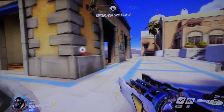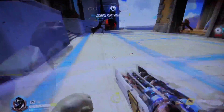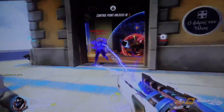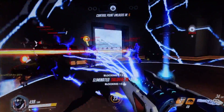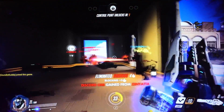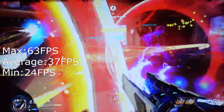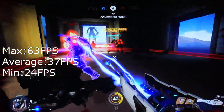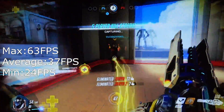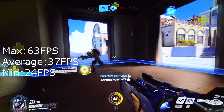And finally, we get to Overwatch. Overwatch is a bit more challenging to get running well on a low-end system without it looking like utter garbage. However, this system can run it respectably. At 1080p low settings with a 100% render scale, this computer manages an average of 37 FPS, with a minimum of 24 and a maximum of 63. The game looks and performs great on this system.